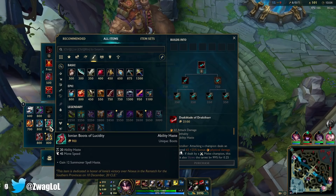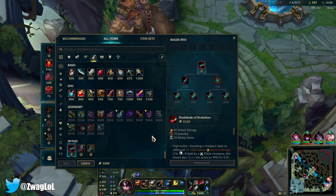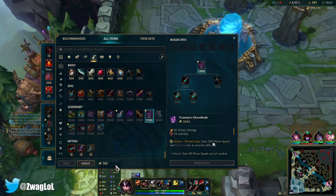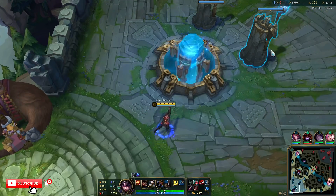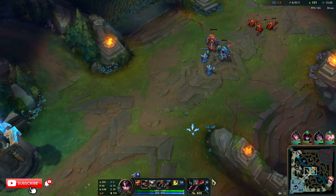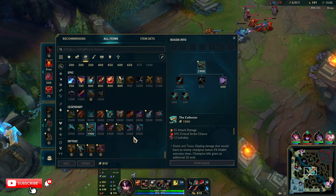What could we pair this with? Cooldown boots for more ults, of course. Edge of Night could keep us alive. We could also go Collector. There's a lot of choices. I'm just going to grab the lethality for now. Maybe Collector — I'll save the inventory spot. There's Essence Reaver too, but that doesn't really help the ult. Straight up lethality or armor pen will help the ult the most.